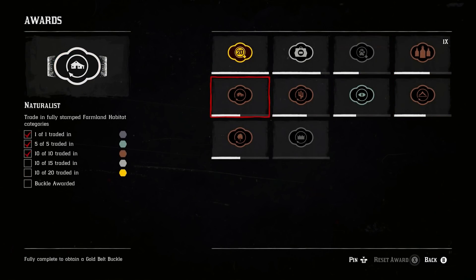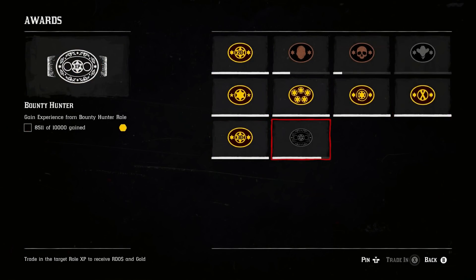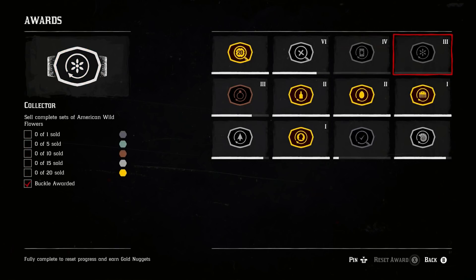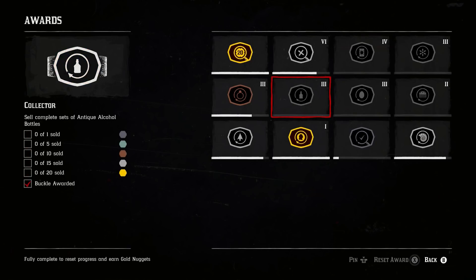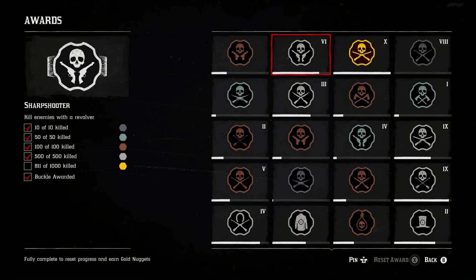The third mistake is not resetting your awards. This was included in the previous video, but since then there have been a lot more new awards added, and now there's even one award you can continue to reset no matter what — it doesn't cap out at 10. This is for your bounty hunter. If you get 10,000 XP with your bounty hunter, you can reset these awards. I recommend watching a previous video where I go through all the awards you should focus on, because it doesn't take long and you can get a lot of gold out of it.